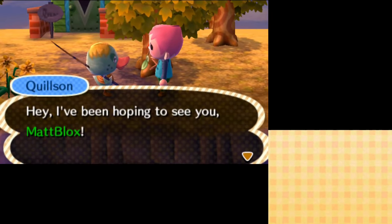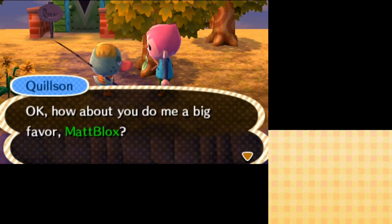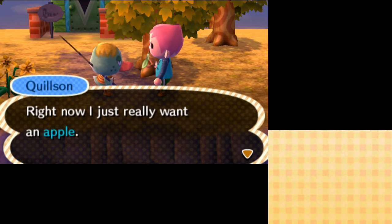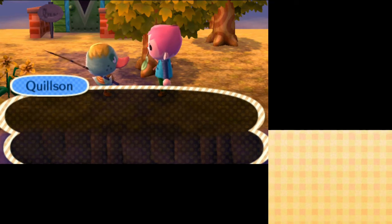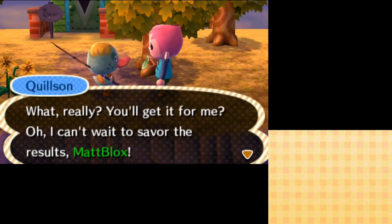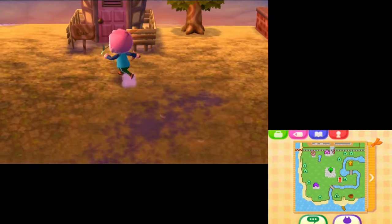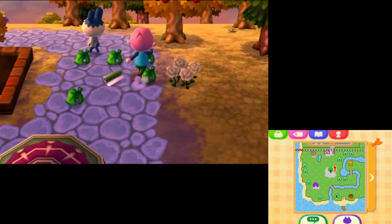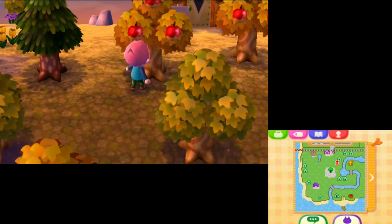We've got Quilson here, who wants a favour. He says he really wants an apple right now — this is like the fifth day in a row where these guys want fruit. He asks if I could get one for him, so sure, we've got to go grab him an apple. I also notice a special visitor in town today, which we'll definitely check out.